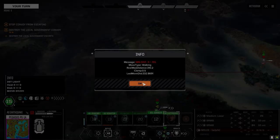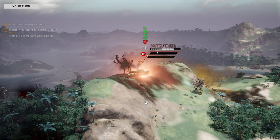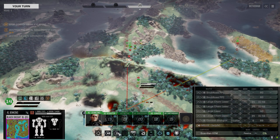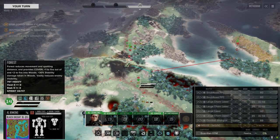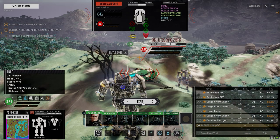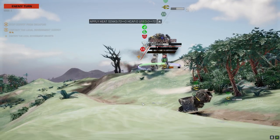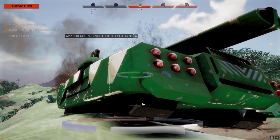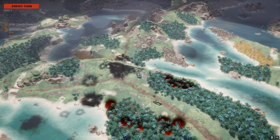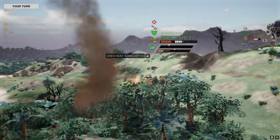That rack might actually be better on the Black Knight. Let's see if we can get the kill. Shoot him. This was supposed to be easy C-bills, man. I don't know what happened — oh, I know: my incompetence, that's what happened. Go for the head — clear out the whole side.